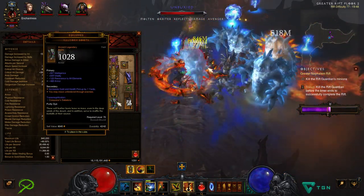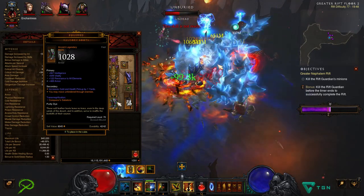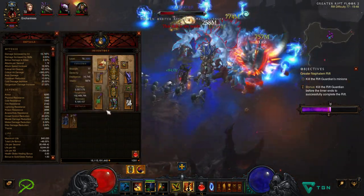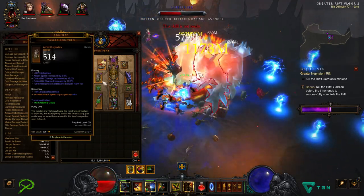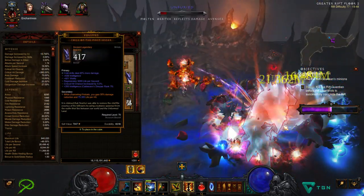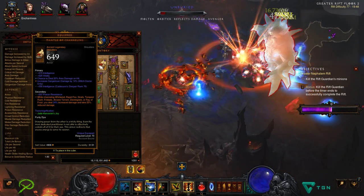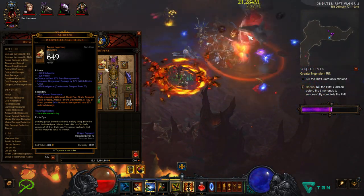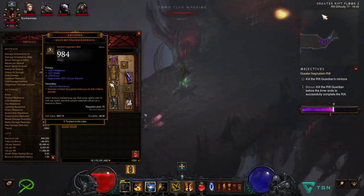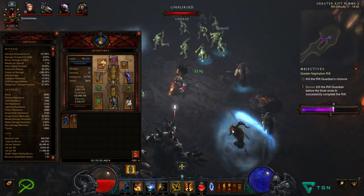Next, a pair of Illusionary Boots, which allow you to run through enemies unhindered — great for stacking up large groups since it involves a lot of movement between packs. There is another alternative to these boots which we'll get into later. You'll need a decent pair of Tasker and Theo to increase the attack speed of our pets. This build uses the Firebats ability, so we're taking Coils of the First Spider bracers and the new Mantle of Channeling shoulder piece, which will keep us tankier while channeling Firebats — allowing us to stand in the middle of absolute chaos pulling huge rooms of enemies. Next, a Belt of Transcendence for summoning our Fetish minions, needed for DPS and cooldown reduction on Big Bad Voodoo.